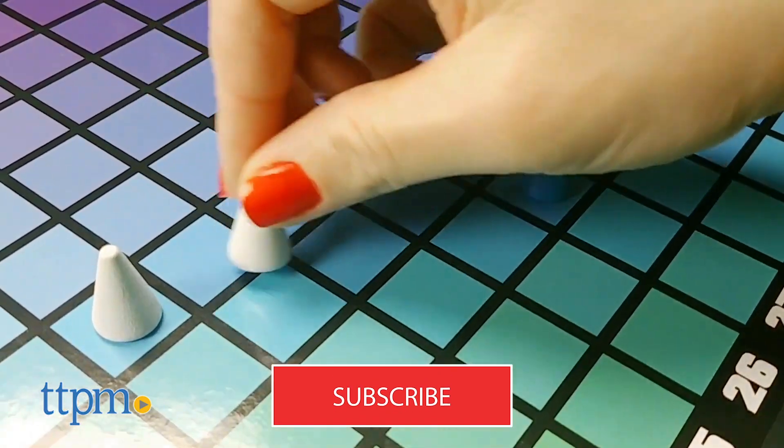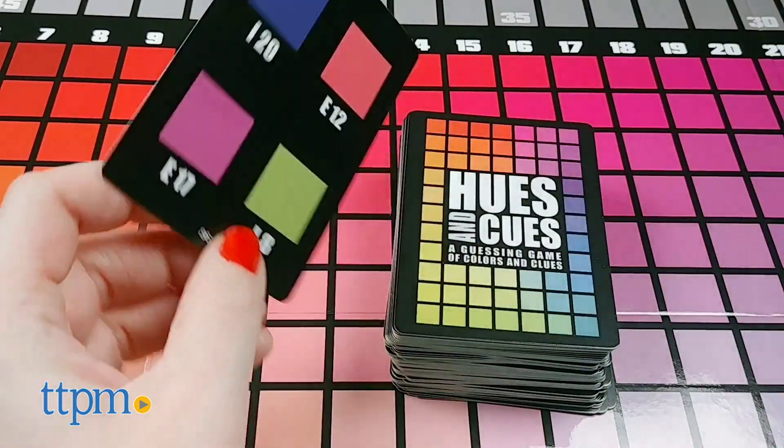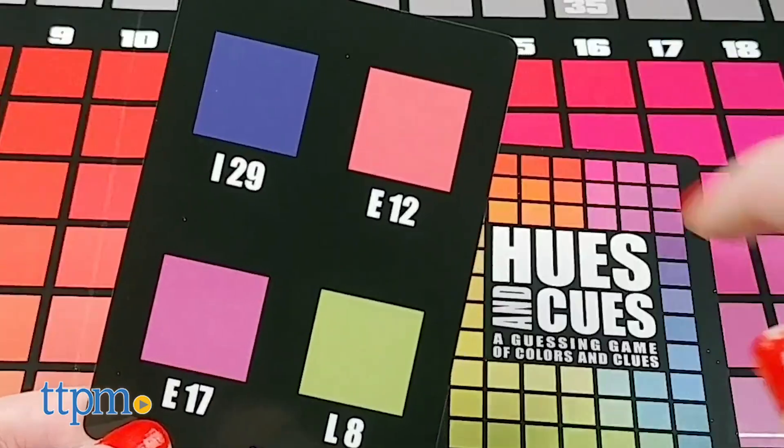If you want to learn how to play other fun games, click subscribe below. The game is played in rounds with one player as the cue giver each round. The cue giver draws a card and chooses one of the colors on the card to describe with cues.